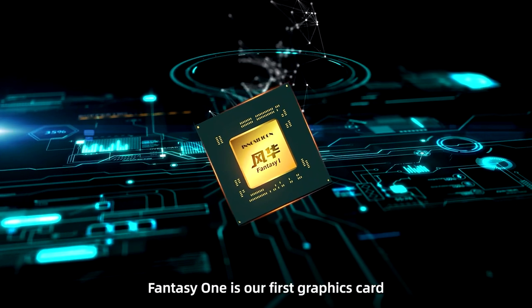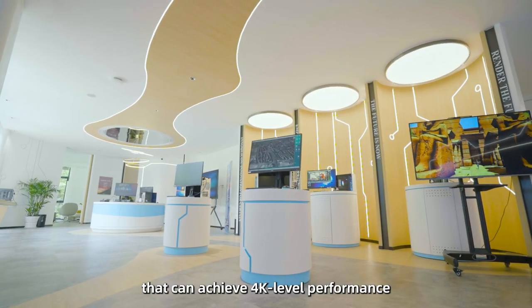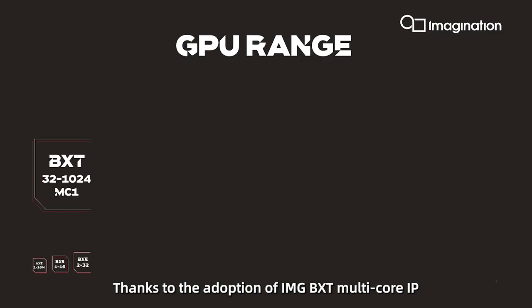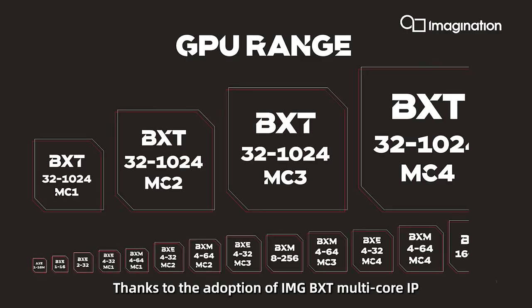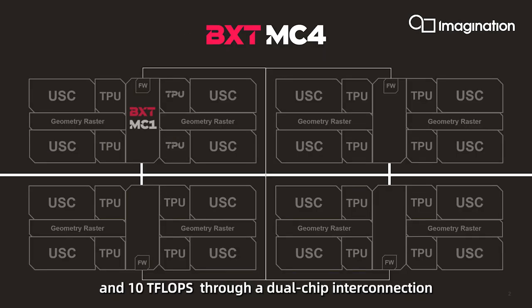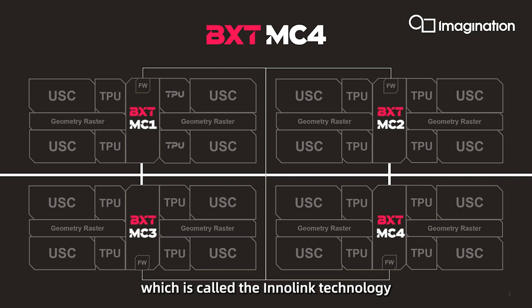Fantasy One is our first graphic card, which can achieve 4K-level performance for both desktop and cloud gaming. Thanks to the adoption of Imagination BST multi-core IP, the Fantasy One Graphic Card delivers more than 50 TFLOPS of rendering power with a single chip and 100 TFLOPS through a dual-chip interconnection, which is called the InnerLink technology.